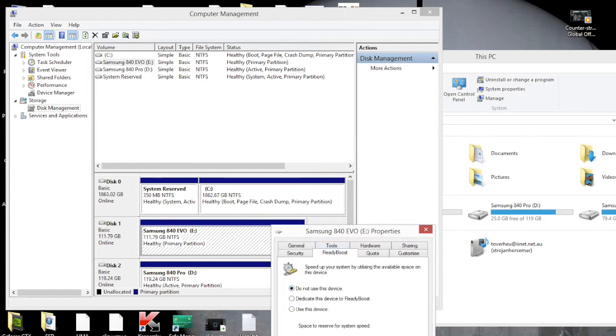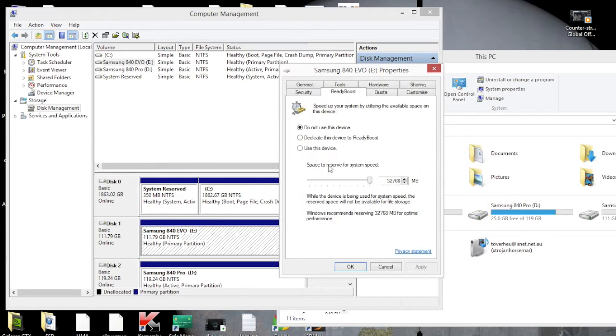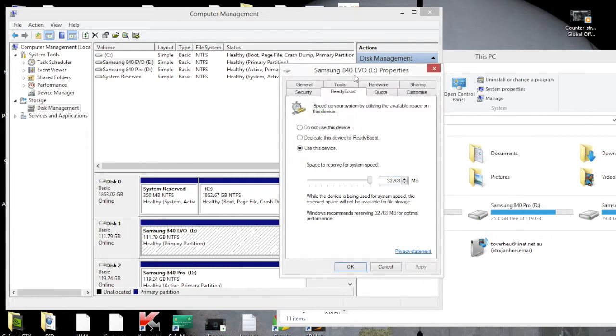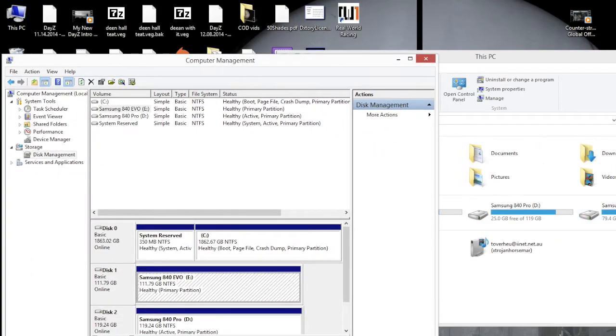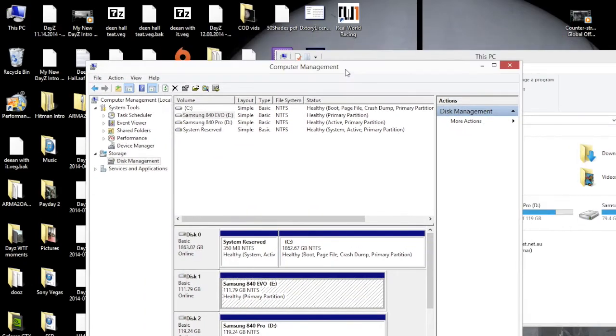Select ReadyBoost. Assuming it'll be on Do Not Use This Device, as it will be unless you've already preset it, you should then click on Use This Device. Let it be whatever it is at the moment and click Apply. What's happened is this SSD is now a cache for your hard drive, which helps dramatically in performance.